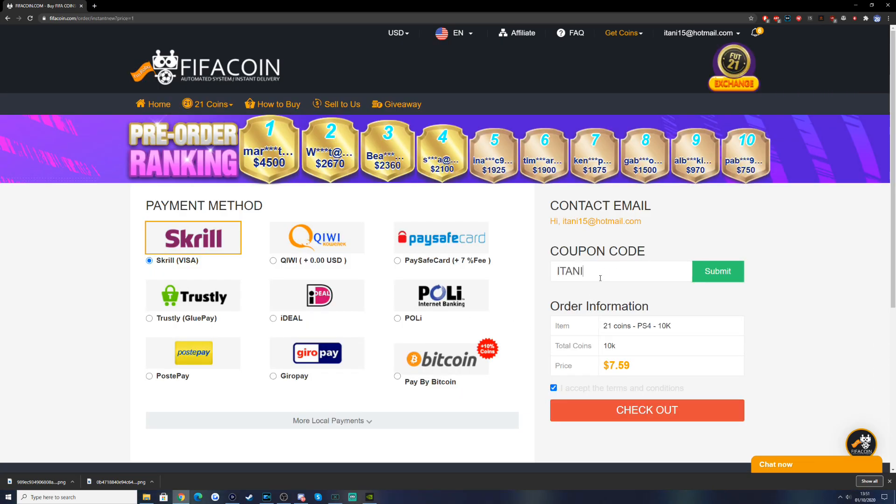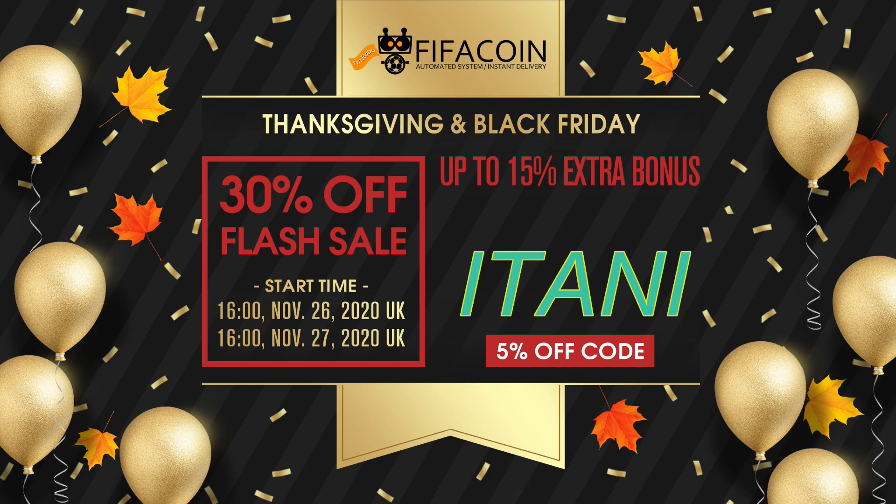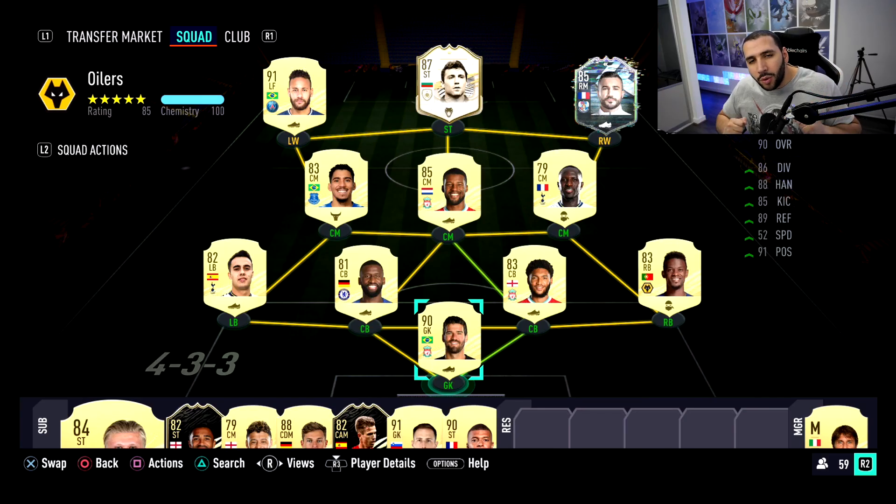If you're looking for a cheap and reliable place to get your FIFA Ultimate Team coins, check the link in the description and use the code 'etani' to get five percent off. What's up guys, welcome back to a brand new video.